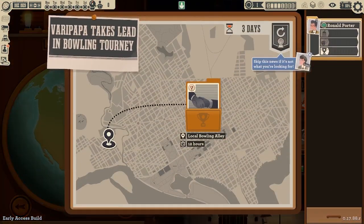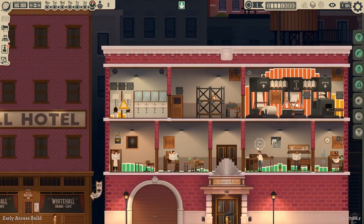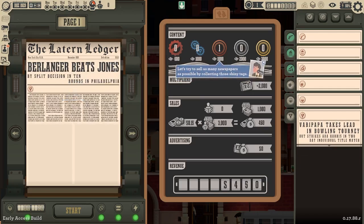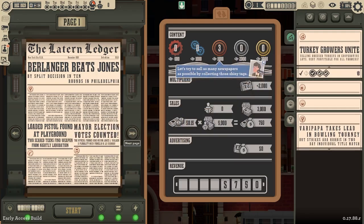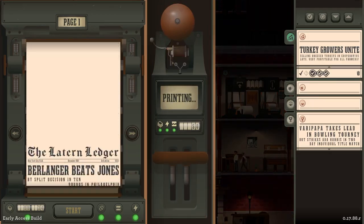Let's go to the globe. We're getting another sports article from Porter at the local bowling alley: Vara Papa takes lead in bowling tournament, outstrikes a Harris in two-day individual title match. We are already a third of the way through Sunday. Let's hop over to printing. They want crime and sports, so we've got to make sure we have a crime and sports article. Let's lead with Ballinger Beats Jones — that was actually a big thing, I've even heard of that. And then we'll also do the loaded pistol. Then we can do the mayor election. Let's go ahead and print this bad boy.